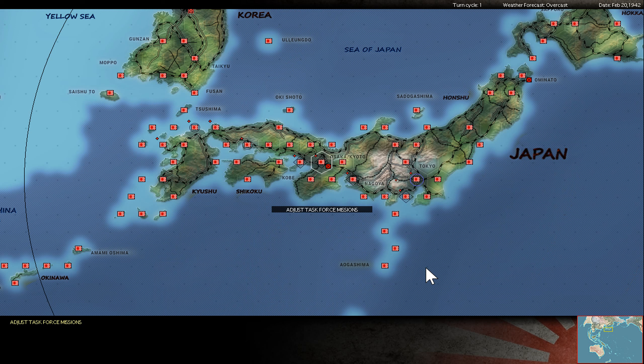Greetings everyone! Here is Lodrig again and this is the Game of War in the Pacific, Admirals Edition. This is my play-by-email match against Zagun. He is Allied commander and for me this is the Empire of Japan. This is scenario 1 from game version 26B.